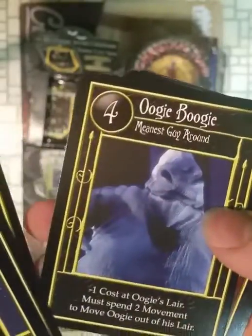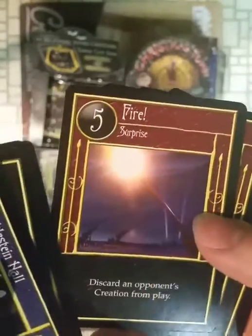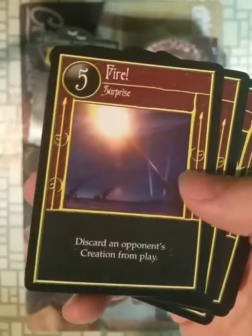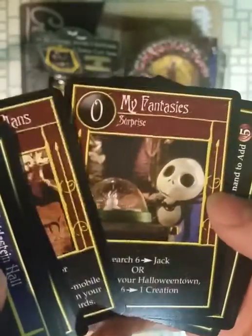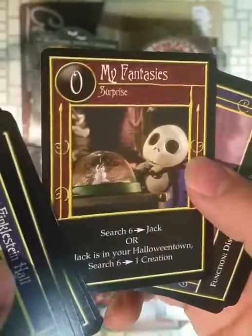Behemoth. Oogie Boogie. It's on the rolling dice — Fire. It's not actually flame fire; it's them firing their cannons. Took me a moment to realize that. Halloween Plants. By fantasies — this is something Jack says at that moment. Castle Finkelstein.